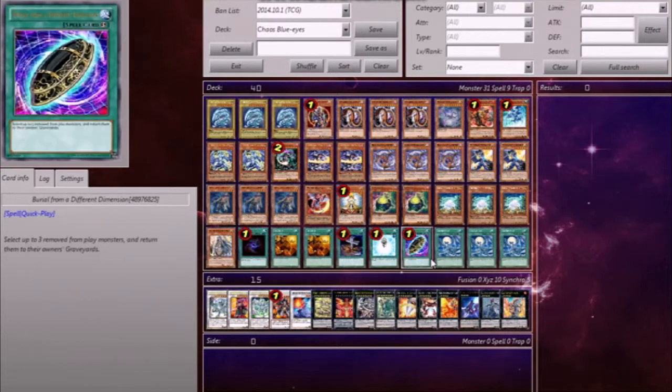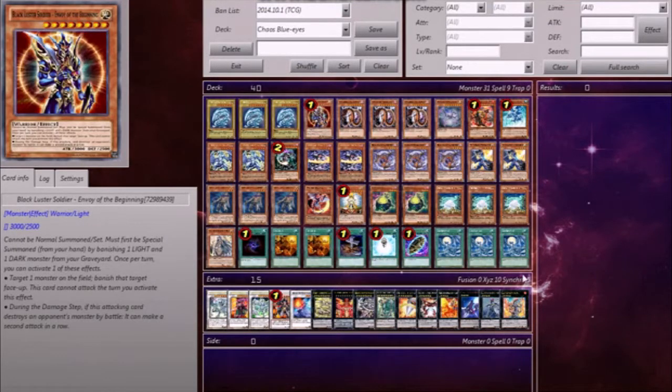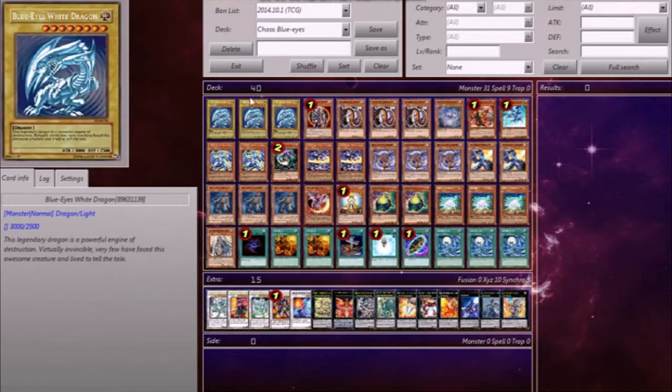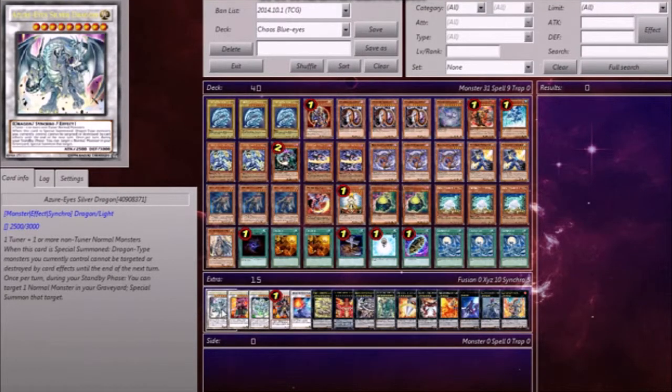Silver's Cry into Blue Eyes special summon, then normal summon Schwarzschild, or into other combinations. Onto the extra deck. Azure-Eyes Silver Dragon — I have never once gone into this card, because most of the time when I have a level 8 I usually have another level 8 and I'd rather go for my XYZ than this. I only play one, and if I was going to cut anything in the extra deck it would probably be this. But it's a Blue Eyes deck and it just feels wrong to cut the Blue Eyes Synchro, so I kept it.